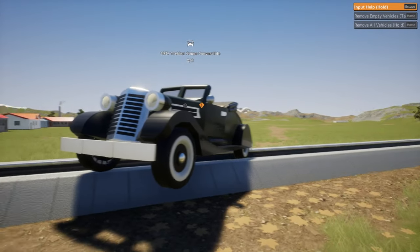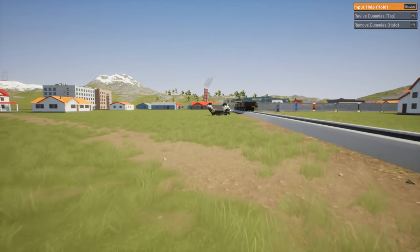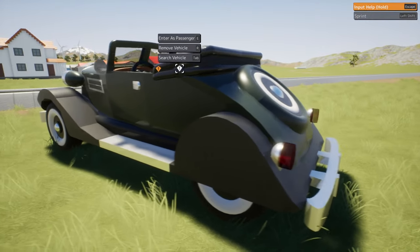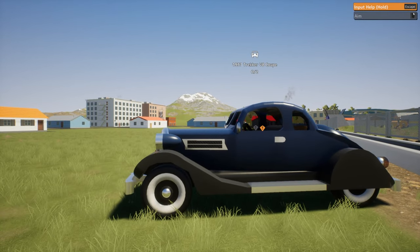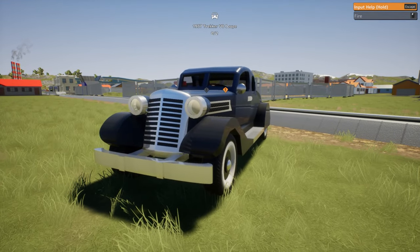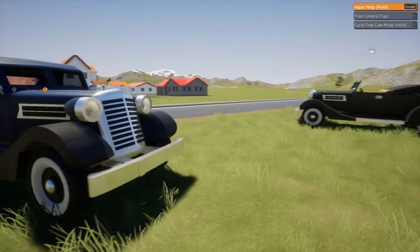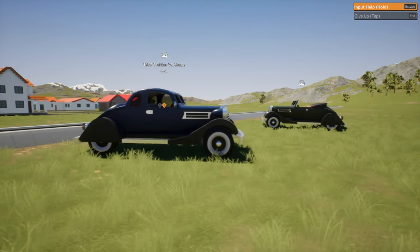It doesn't have anything to open up and... uh-oh. I wasn't quite ready yet. But let's take a look at it without crashing it. This is what it looks like from the outside. It doesn't seem to have anything that opens up or closes. And just because we have this one out here, let's bring another one out. Here's another version — this is the 1937 Trekker V8 Coupe, also by Hyder. So you can get both of these cars. I'll link to both of them. This was the actual number four today, but you might as well show off both of them. Check them out, download them, use the links below.